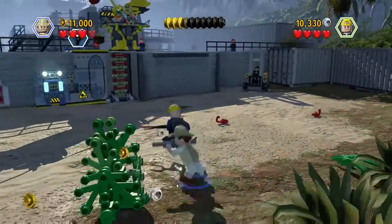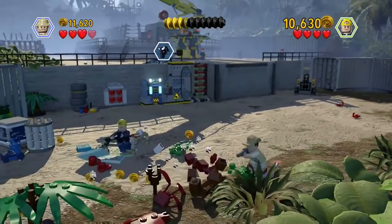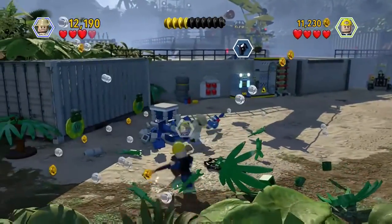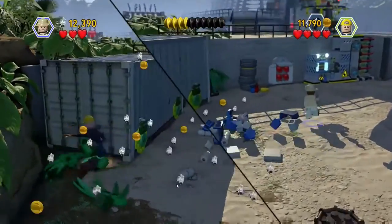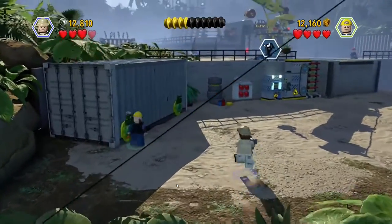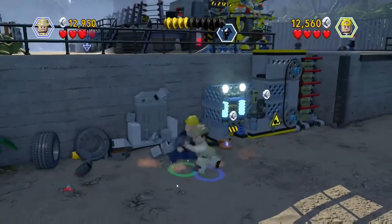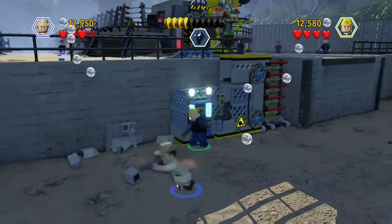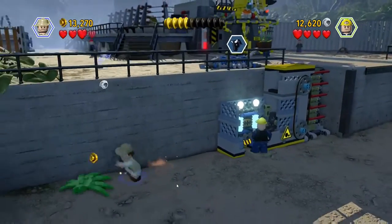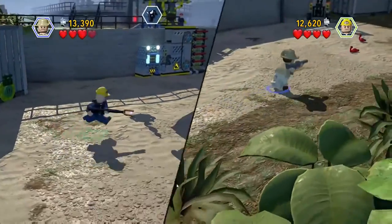Jurassic Park, the original, is probably older than the majority of my viewers. I do appreciate a weapon, can I tell ya? A lot of these objects will take two or three hits to break them. If you have a weapon, it's usually pretty quick. But it's a dart gun. A fart gun? Yes, a fart gun. It's already done since we've technically already done this section.